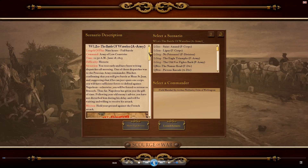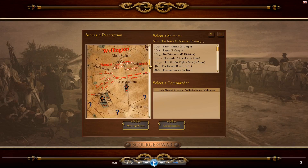Let's scroll down to the map and do our strategy session. Here we have Wellington's forces positioned behind the Mont Saint Jean ridge, behind La Haye Sainte and Hugumont, in a defensive position.